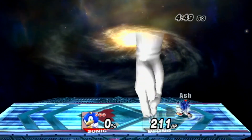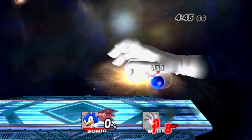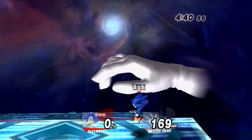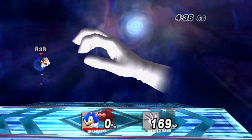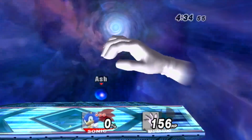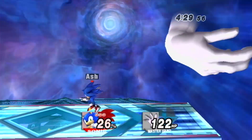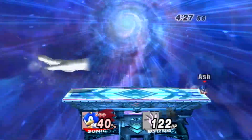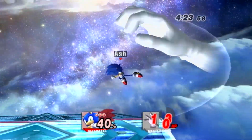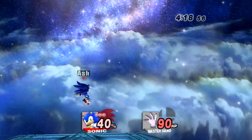There's a spin dash glitch: if Sonic uses his spin dash going upward on a slope with a 45-degree angle or steeper, he will continue to spin dash horizontally even if there is no terrain. This technique can be seen on Pirate Ship, the left pipe of Yoshi's Island, the staircase of Temple, and the bottom left leaf on Hananbow. However, it's easiest to use on a custom stage.